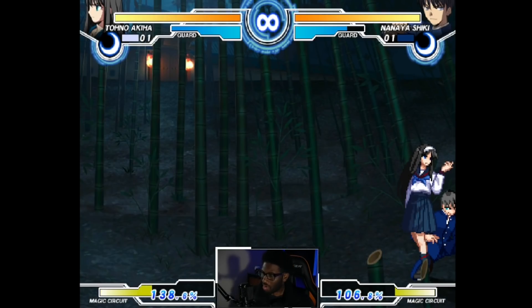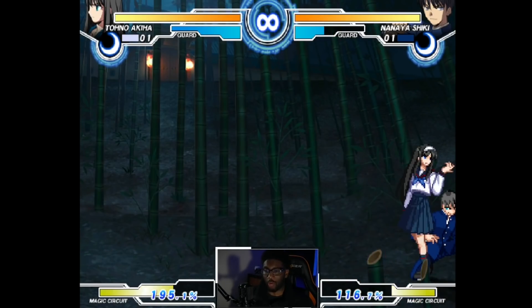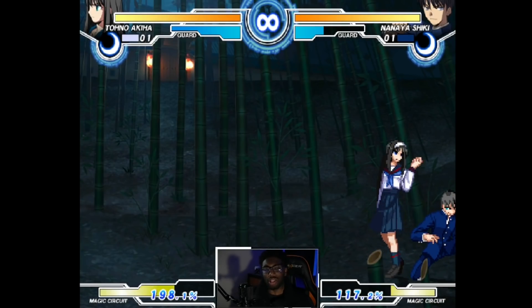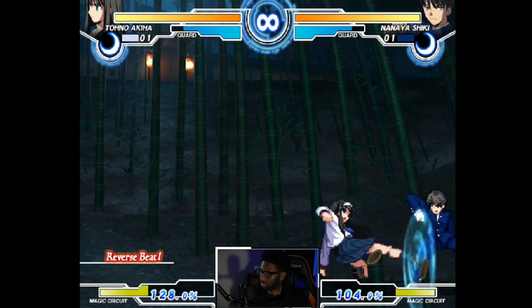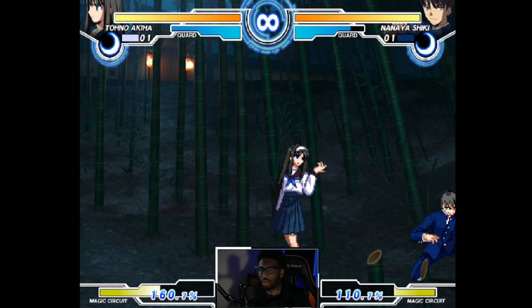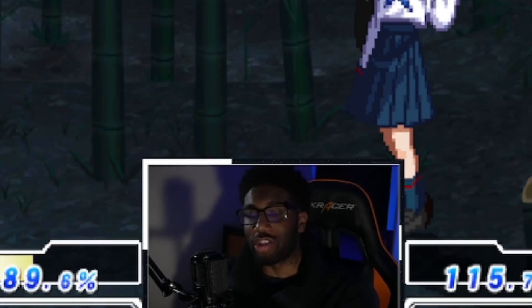Her 5L is a low, and she pretty much wants to go into this button whenever she wants to re-establish pressure. When the opponent understands this is a plus button and they're scared to deal with it, you can let the button recover and get your options back. Because they're scared of the plus frames you can establish at any time, you can delay into another button you didn't use — and since it's plus you have a bit more time for that delay, making opponents hesitant to press a button.